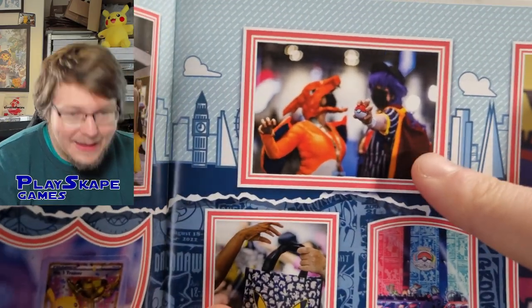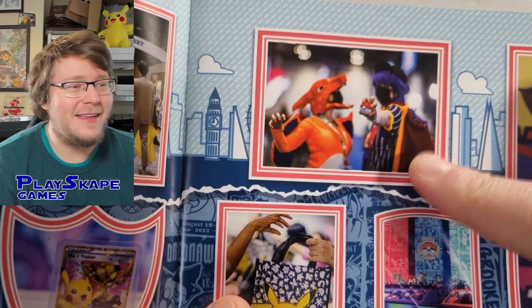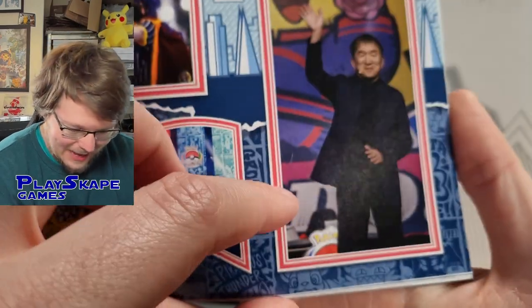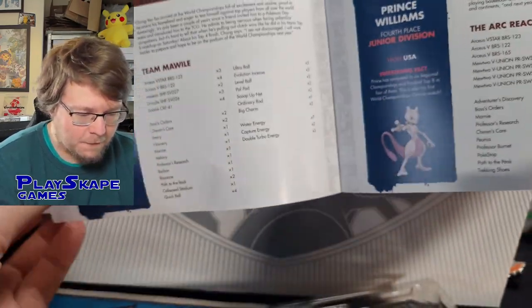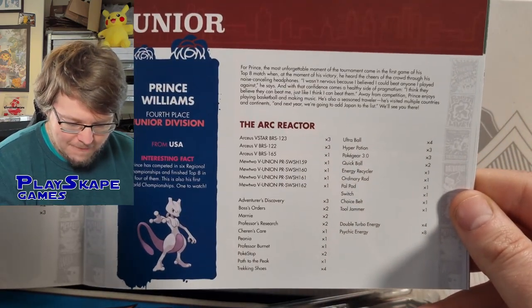That must be the lovely person, Destiny Mewtwo from my Discord — maybe there was more Leon cosplayers there. If it is you, please leave a comment below. The lovely president there, Ishihara. And then more details about the junior champion and all of the different decks. Again, if you want to look at any of these decks or any of the information, you should be able to pause the screen.